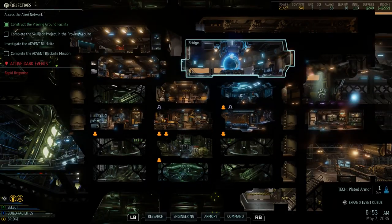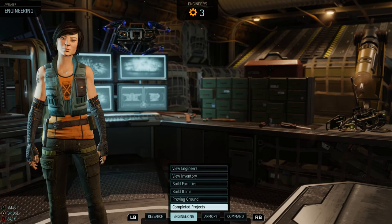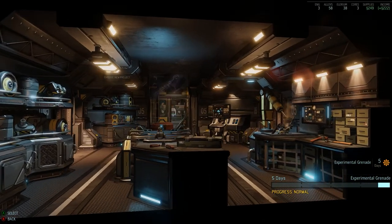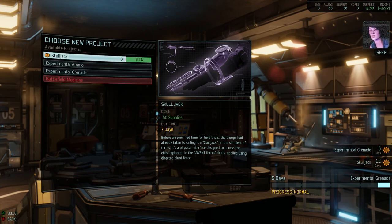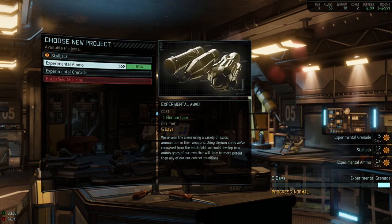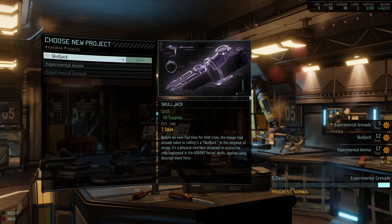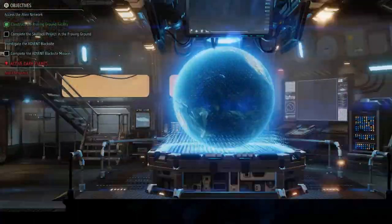Before we go, we're going to engineering. Orders, commander - proving ground, choose project. We need to build a skulljack. We'll get started right away, commander. We'll build some more experimental ammo and another experimental grenade - I don't really care about the experimental grenades that much but I'll build one more.